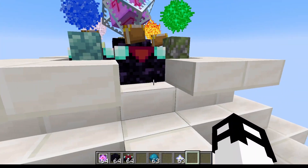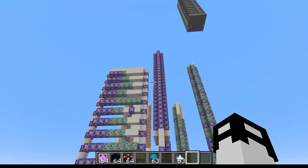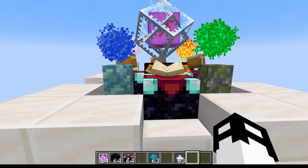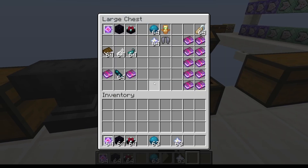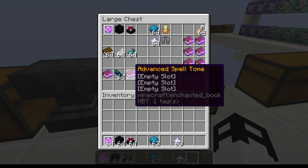We can now craft a whole range of different spells. In fact there are 25 different spells to choose from, but it gets crazier because there are also five different casting types, and you can even have multiple spells on a single tome — meaning the combinations are very nearly endless.